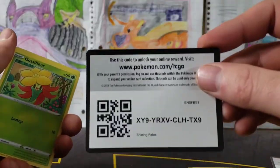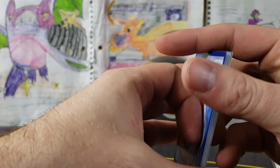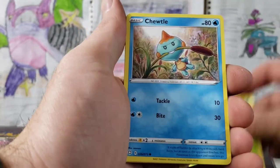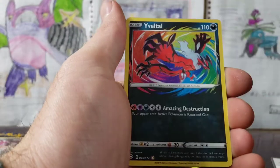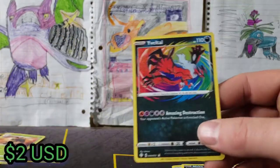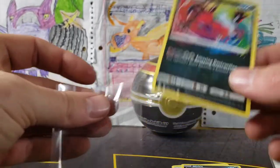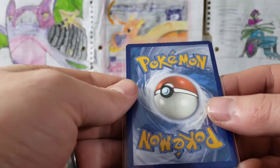Here we go, we've got our Steel Energy, Floatzel, Luxio, Rusted Sword, Gossifleur — what are we going to get? Cacnea, Resistance, Joltik, Eevee, Swimming Nickit, Yveltal Amazing Rare, and a Yanmega. Let me get out my sleeves. We got our Amazing Rare Yveltal — sick looking! The amazing rares are fantastic.